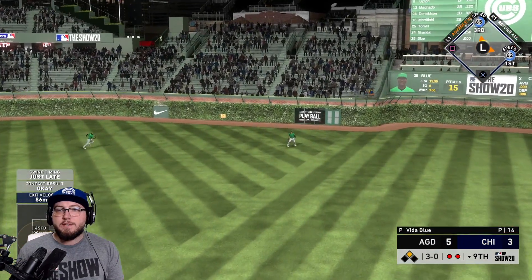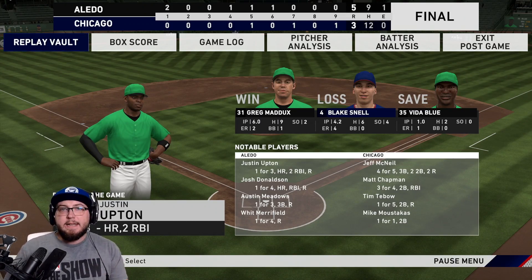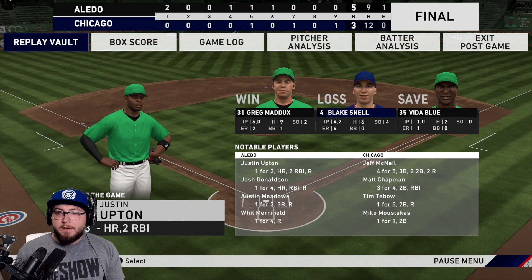Three and oh — just late, Meadows is there. We lose this game. We had 12 hits, he had nine. He scored a lot early on. I had so many runners in scoring position that we could not do anything with. Tim Tebow: one for five, he is an absolute beast. Jeff McNeil: four for five, two doubles, a triple. Chapman: three for four. Moustakas got a hit.